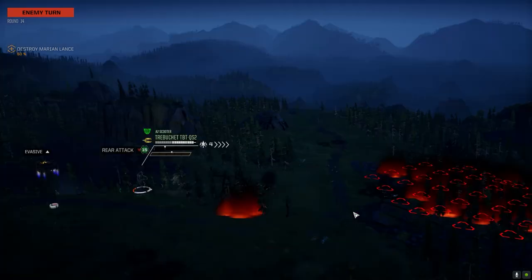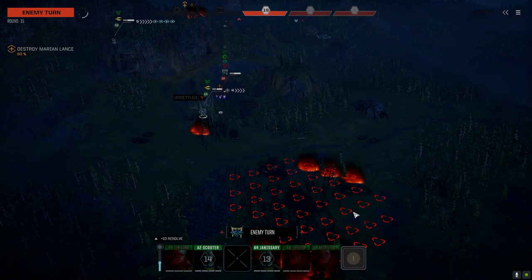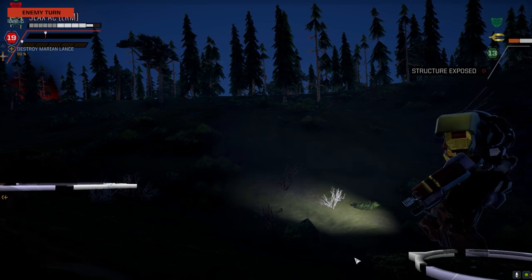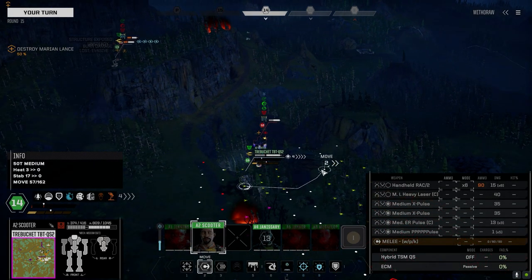Did he just back up behind me? He fucking did — and he's got tandem ammo. At least we go before him. He's going to ram me — fucking bullshit. It's like driving into a fucking wall. The pilot's not even injured — like how do you justify a pilot taking damage when the mech falls over, but driving at 150 kilometers an hour into a solid object and nobody takes any damage inside?